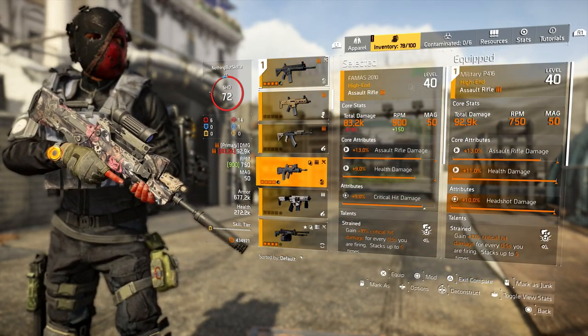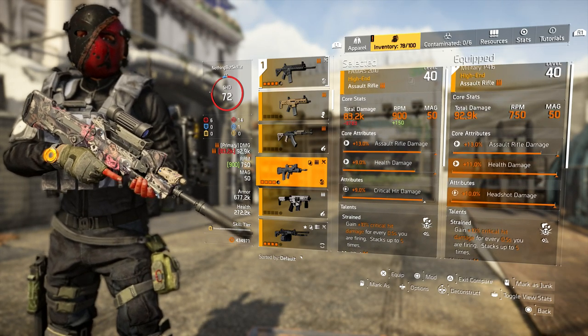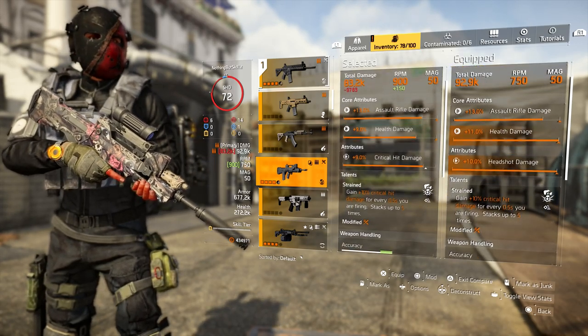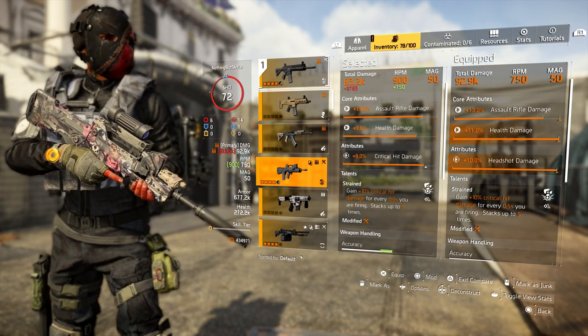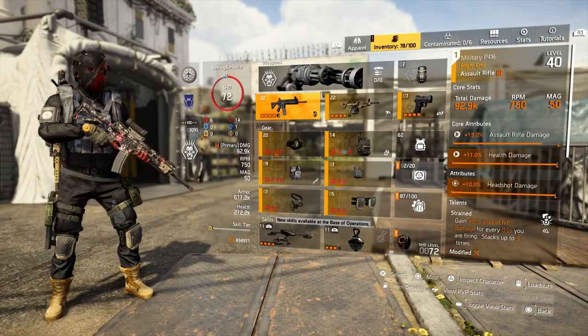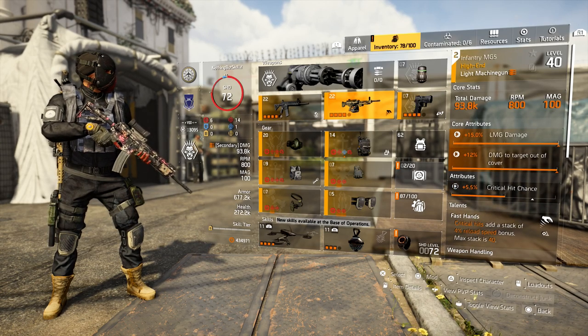Strain does stack up 5 times, so potentially you can get up to 50% critical hit damage. Now you can run this for the FAMAS too. The FAMAS probably has one of the most DPS in the game because of the rate of fire. This one has a little bit less base damage but has 13% assault rifle damage, 9% health damage, and critical hit damage. They both have Strain, so it just really depends on what you want to run.